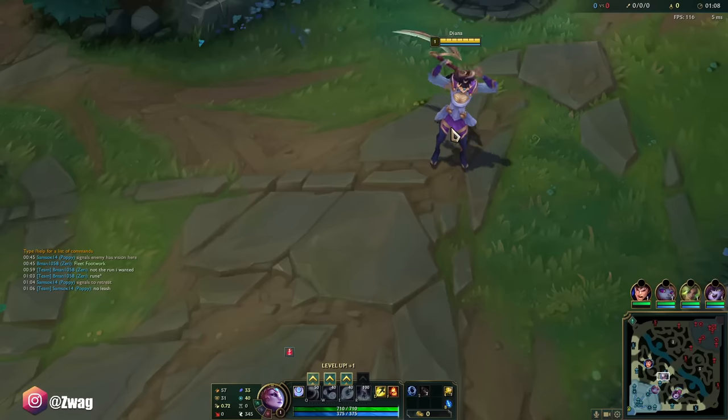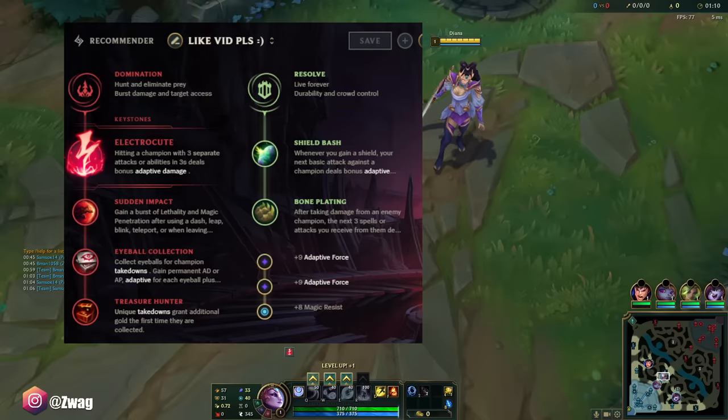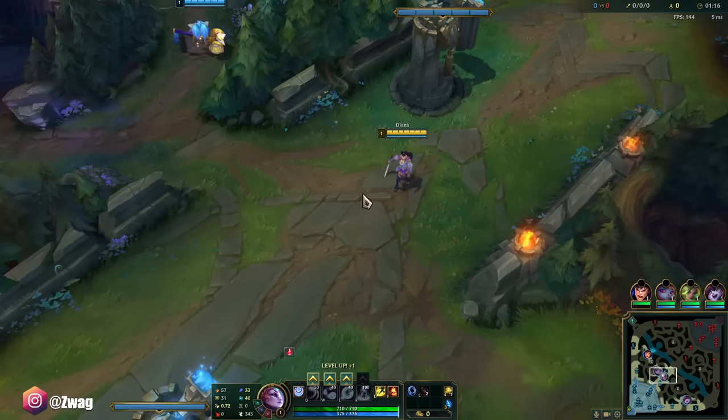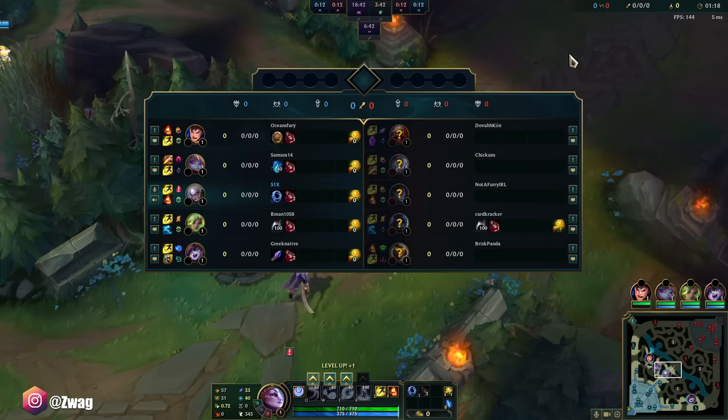All right everybody, welcome back to another video. Today we're playing Diana in the mid lane, running electrocute, sudden impact, eyeball, treasure, shield bash, and bone plating. We're gonna go full AP Diana and do a lot of damage.